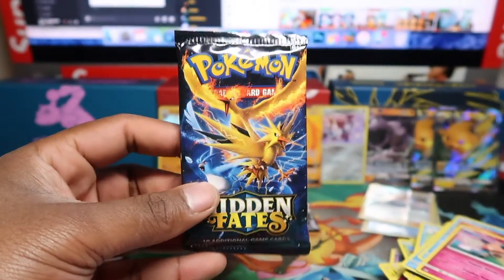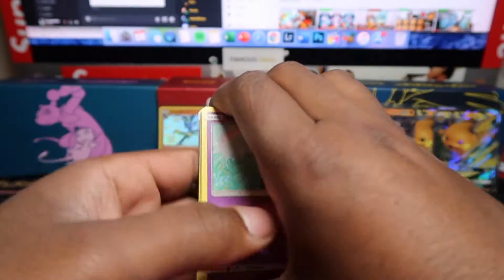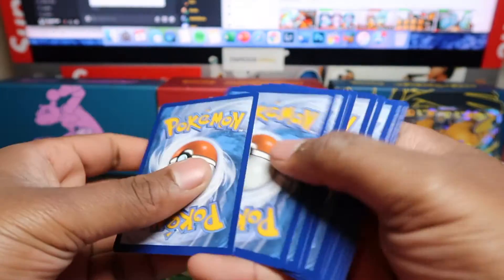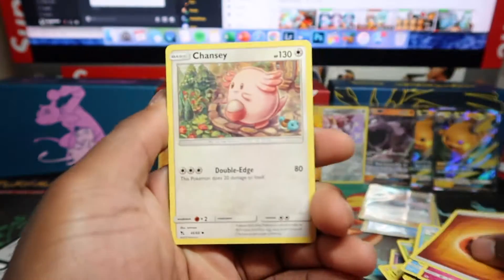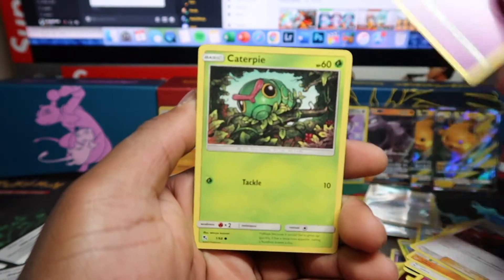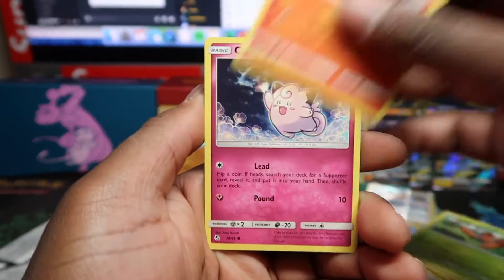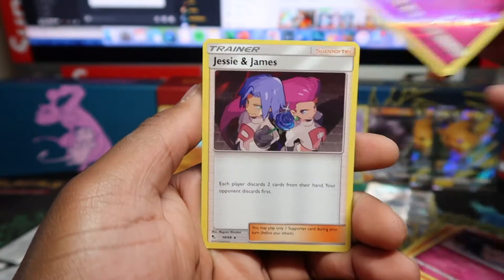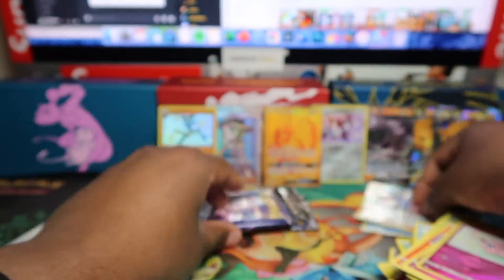Super good pulls in that last tin. Will this tin we just opened match those pull rates? The last tin pulls are sick — two full art shinies and the gold Tapu. Well, they're not shiny Pokémon but we got the Lucario shiny holo. Hopefully this last tin matches those pull rates. We've got Jigglypuff and Jesse & James holo rare, so there we go — Jesse & James holo rare.